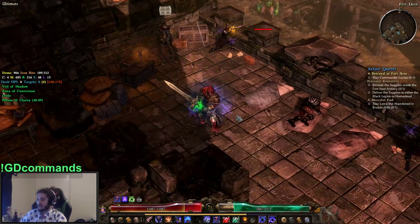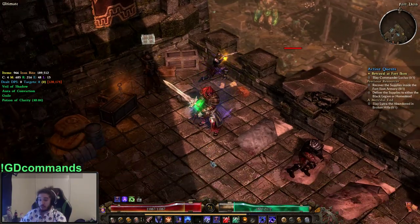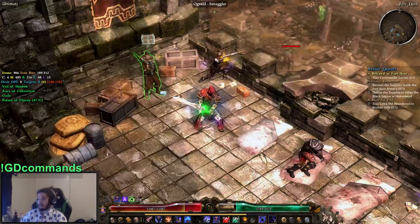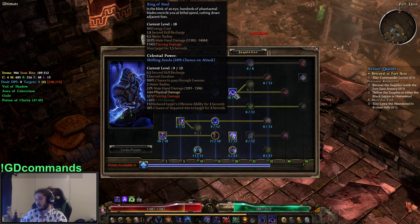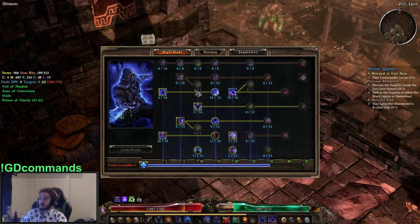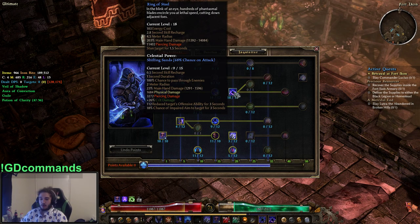Ring of Steel is basically a ring of steel. It feels like a really clean skill — you use it, anything in the area gets hit, it's not clunky. Normally skills like this can't really be used as main skills because their AoE is too low, their duration sucks, they don't have good single target. However, Nadon's Reach specifically adds 1.5 meters to Ring of Steel, putting it from 4.5 to 6 meters, which is actually pretty big. A big AoE in Grim Dawn would be something like 9 to 10 meters, so 6 is pretty solid.